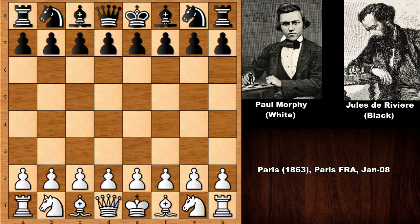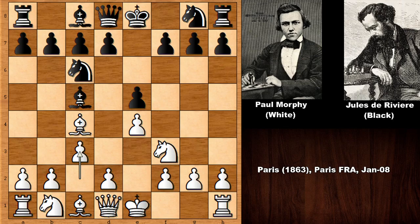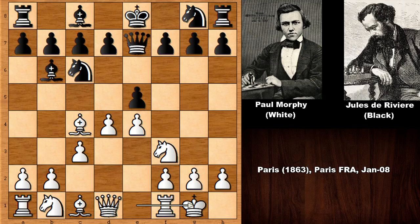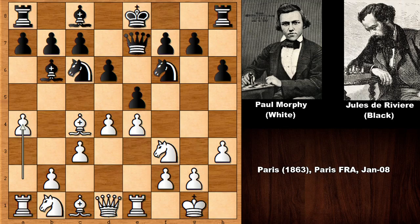Paul Morphy starts the game with e4 playing the white pieces. After e5, knight to f3, knight to c6, we have the Italian Game — bishop to c5, Giuoco Piano. Morphy plays c3, planning d4 rather than b4. After queen to e7, d4, bishop back, Morphy castled. Then d6, h3 — simply not allowing bishop to g4 — knight to f6, rook to e1, h6, and a4 by Paul Morphy, charging from the queenside.